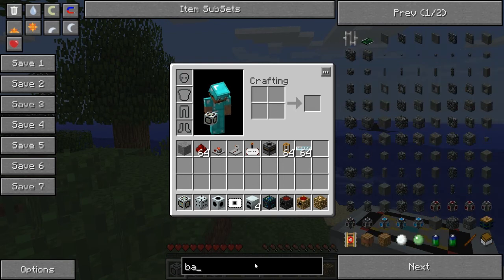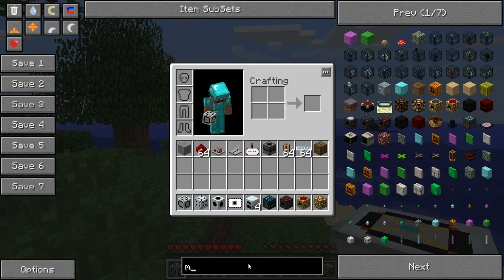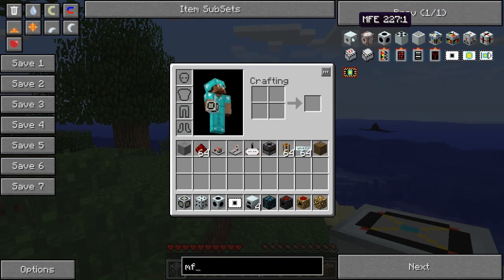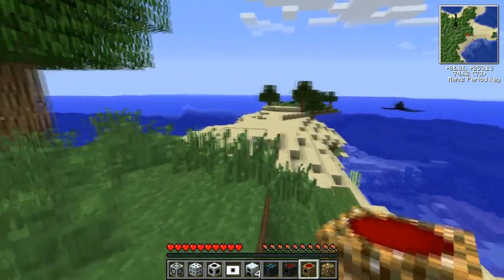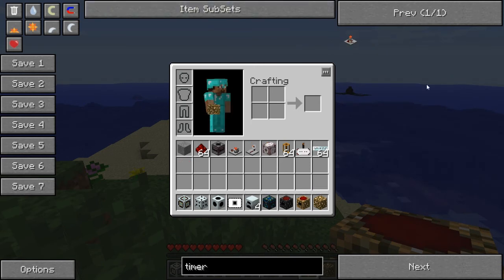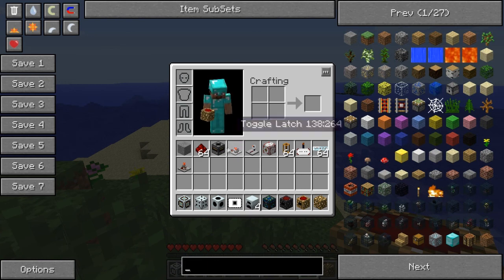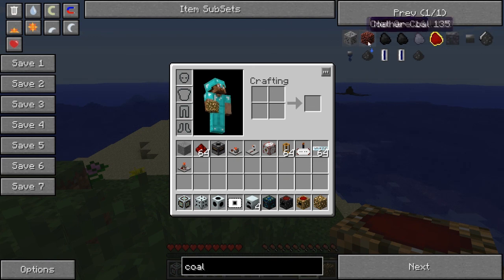A battery box — it doesn't matter what type really, you could use an MF. Let's use an MFSU this time. You need a timer as well, sorry — that's something else you need. You also need a fuel source: coal will do for this.